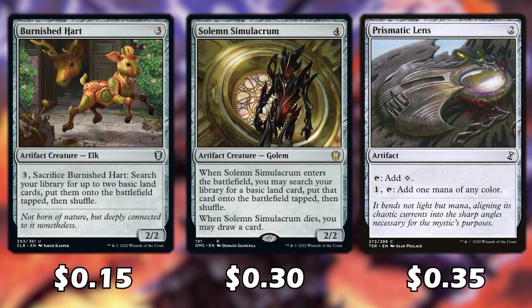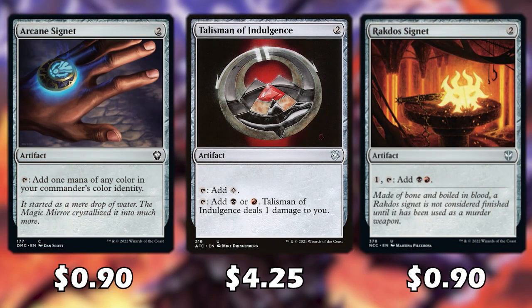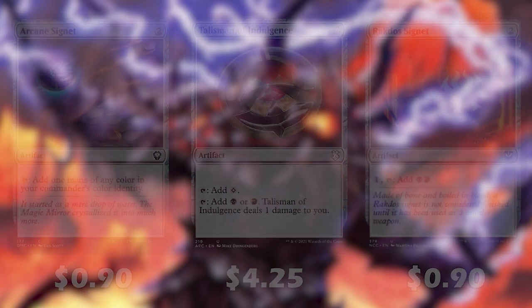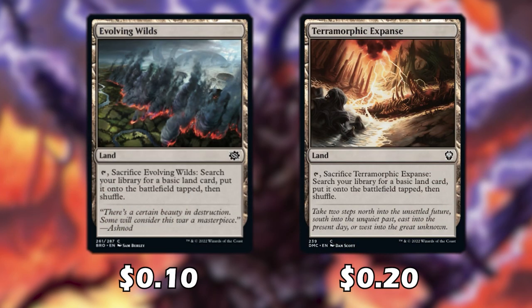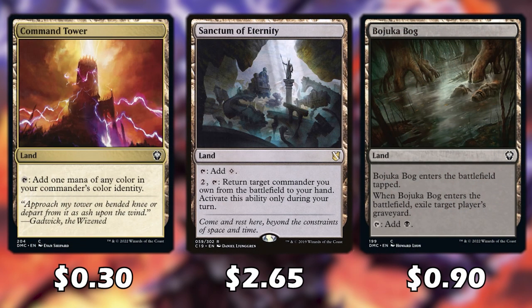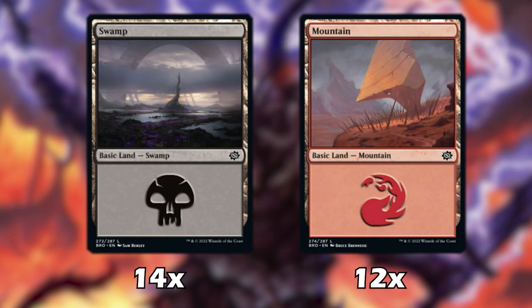The two artifact creatures help us get some lands on the battlefield and Prismatic Lens helps us filter our mana. Three mana rocks help us get to our mana and cast our spells. For lands we're running three dual lands to make sure we're hitting our colors, plus Evolving Wilds and Terramorphic Expanse, and Command Tower because you need it. Sanctum of Eternity lets us return our commander from the battlefield to our hand for 2 mana, which comes up a lot since we want to continually recast it. Bojuka Bog exiles an opponent's graveyard, and we're running 12 mountains and 14 swamps.